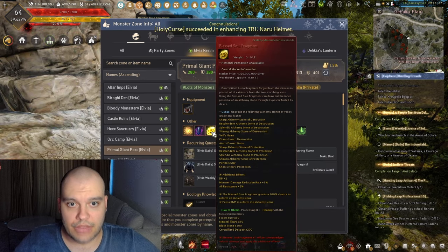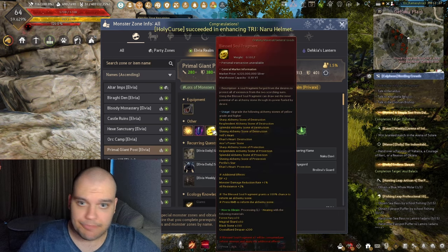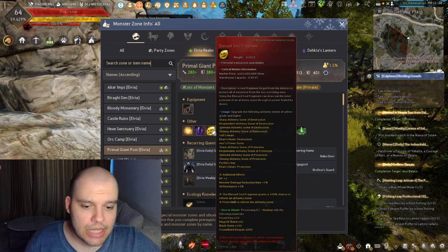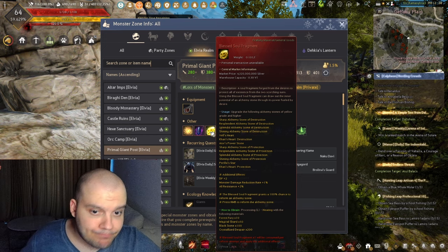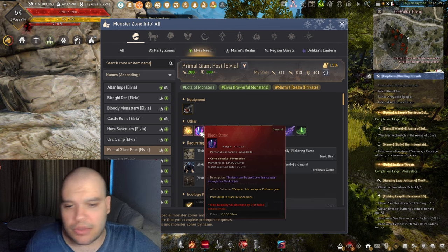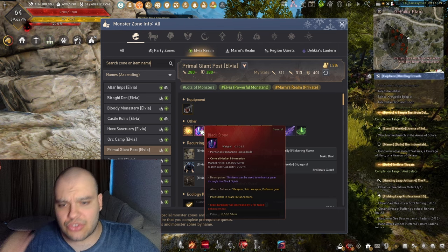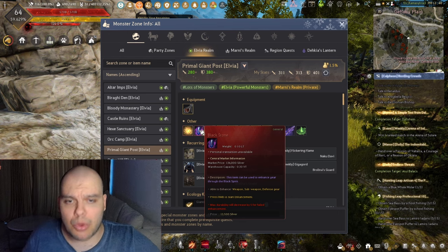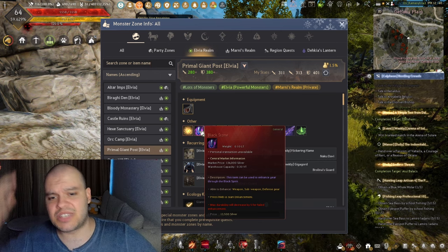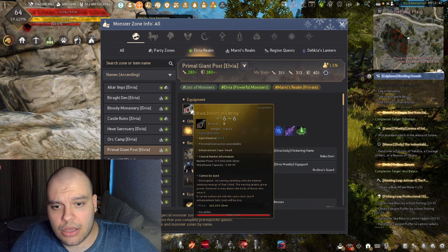Blessed Soul Fragment — we talked about crafting it with Crystallized Despair. You can also drop the entire Blessed Soul piece, which you can sell for 4.3 billion. Black Stones — save at least about 2,000 of those just in case; they aren't worth a lot of money but there are times when you might need them and won't have the silver or find any for sale. Save a few and sell everything else you get from now on.